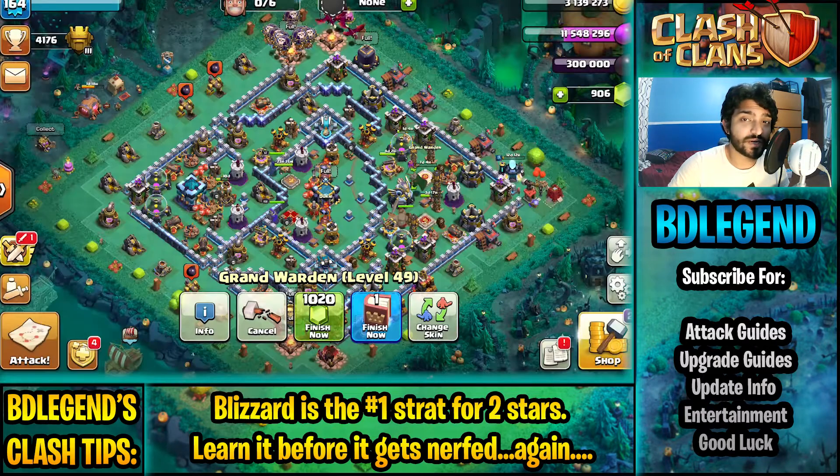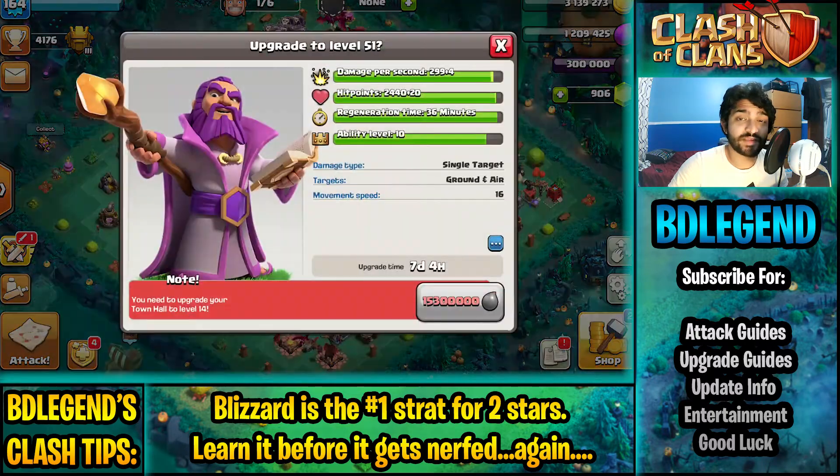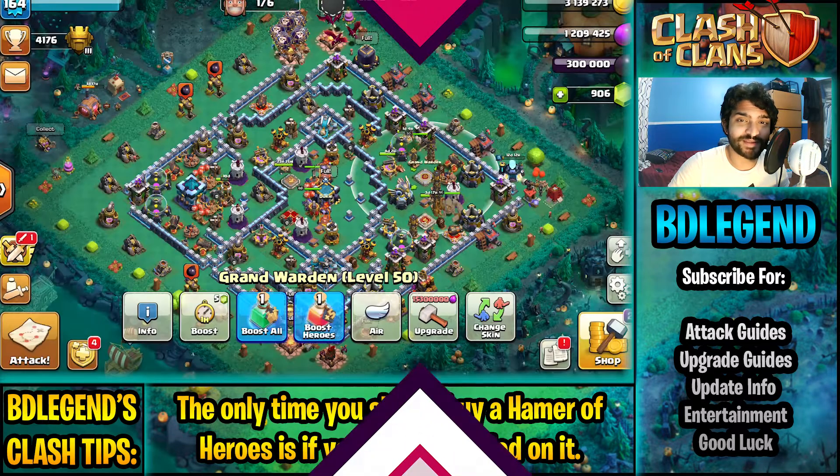I'm actually going to be upgrading my Warden to level 50 right now, so let's go ahead and do that. It's really amazing having a max level Warden — he gives a huge Eternal Tome boost to your attacks, so it's an awesome feeling finally getting him here.